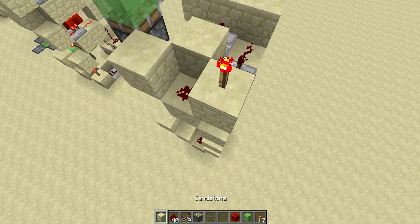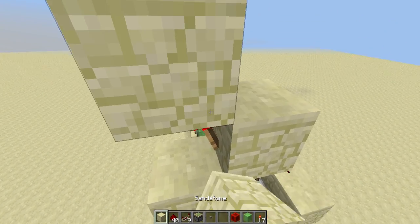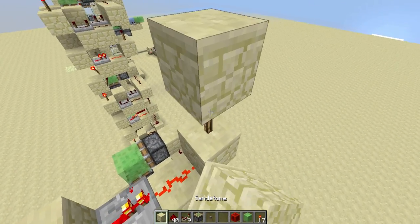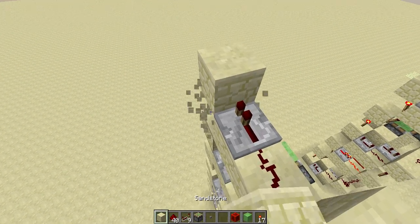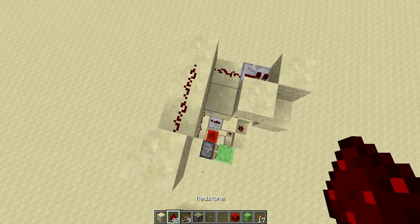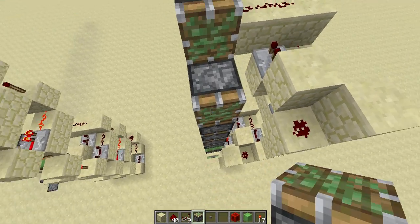I'll just make one more floor for demonstration. Put redstone here, then a redstone repeater, redstone dust, redstone dust, then a redstone torch, then a redstone repeater, then a block, then block, two blocks here, three blocks like this, two redstone stones, and a sticky piston. Redstone repeater, redstone repeater, and redstone stone, and then the last sticky piston at this position, which will be here.